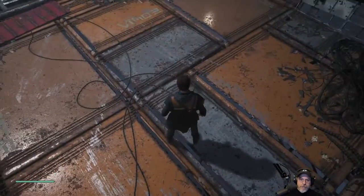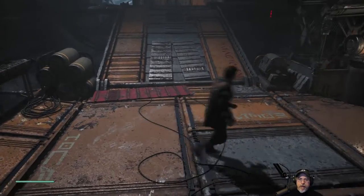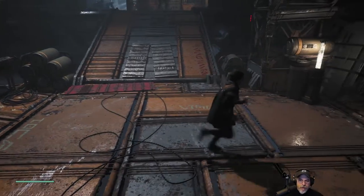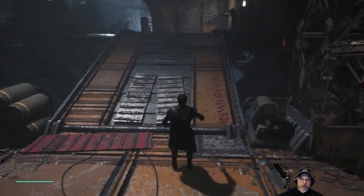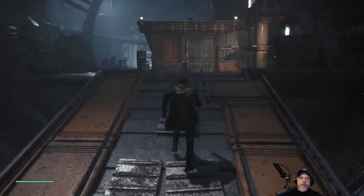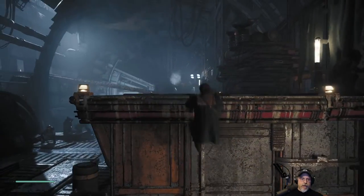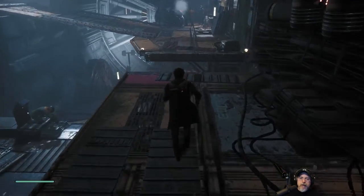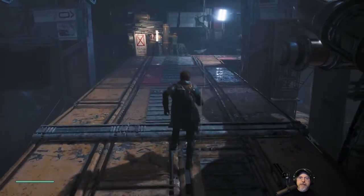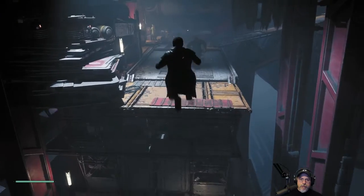Okay, we got control. Spacebar to jump, moving forward. He does a little funny thing with his feet when you move right or left. Looks like we're supposed to go up there. This is cool, I like this. In-game dialogue: 'You couldn't pay me enough to salvage my dream. Sorry Cal.' 'Don't worry about it.'